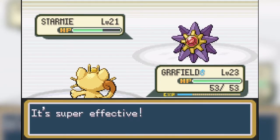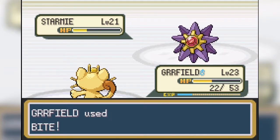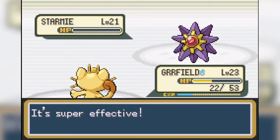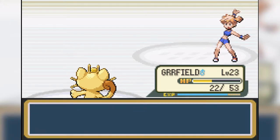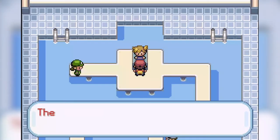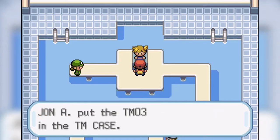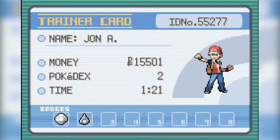Her last Pokemon is Starmie, and I try to use the same strategy as the last battle. I don't get the flinch on my first try, and Water Pulse does a lot of damage to us. If we want to win, we'll have to get the flinch on our next turn. And what do you know — we do. Starmie flinches and we are able to finish it off next turn with another bite, giving us the second gym badge. Checking our money after the second gym battle, we currently have 15,501 Poké Dollars, which is over 10,000 more than after the first gym badge. We are getting this money.